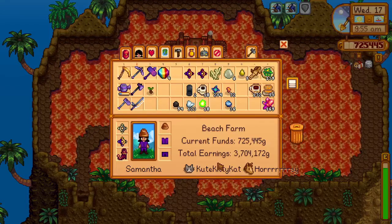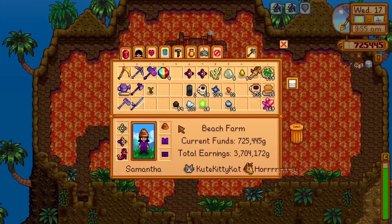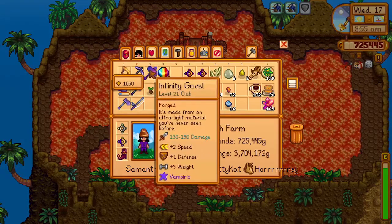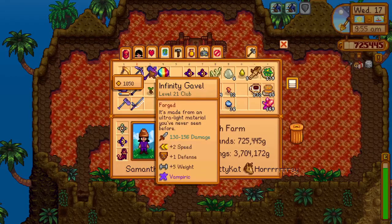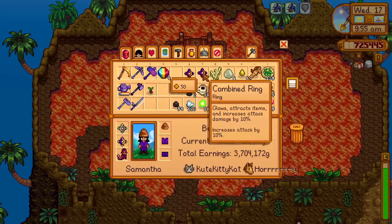In this video I'm going to be showing you what is around the max possible damage you can do in one hit. I'll be using the infinity gavel, which is the best item you can get for damage currently in the game, with three rubies on it. What I did is I combined two iridium bands with ruby rings for an increased 40 damage.